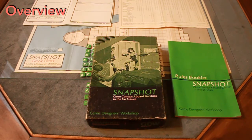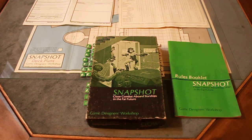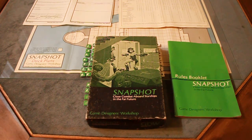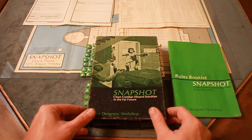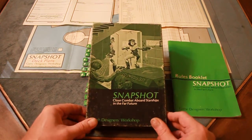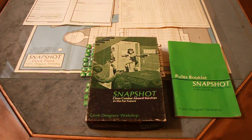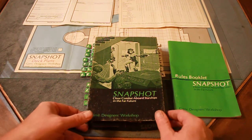Hello, today I'm going to talk about Game Snapshot from Game Designers Workshop from 1979. It's another one of GDW's classic games, and they are clearly the pioneer in this area. Snapshot directly ties into the Traveler universe, or as we'd call it today, the classical Traveler universe. It's a module that shows you how to do close combat aboard starships.